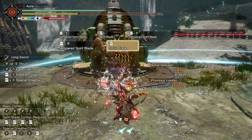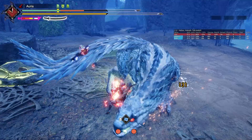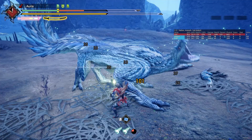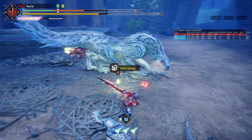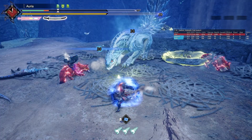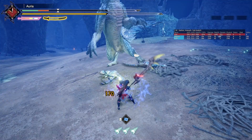The other Switch Skill we're not covering is Tempered Spirit Blade. It's honestly viable for Longsword, but I haven't seen it used in any speedruns. It does synergize with the Sacred Sheath combo to get Red Meter as fast as possible, but since we don't really use Harvest Moon on Sacred Sheath playstyles, we don't benefit from additional counter damage. We already have the Sacred Sheath counter and Foresight Slash, so I don't see a use for Tempered Spirit Blade in the current meta.